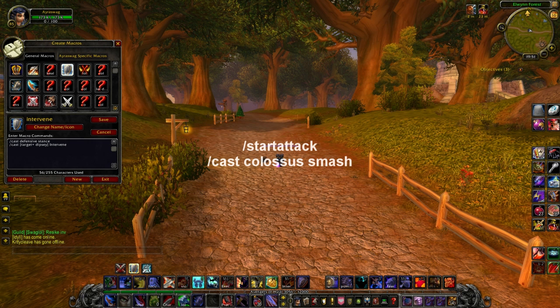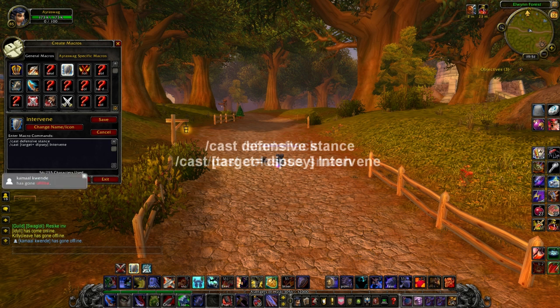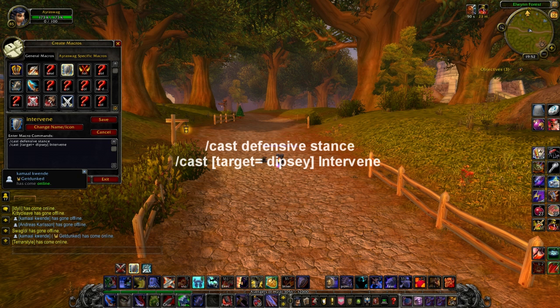The other macro I've got is my intervene one — very important for taking traps off your healer. It's cast Defensive Stance, but of course if I'm playing Prot I don't use the D-stance part. Slash cast, target bracket equals Dipsy, Intervene. You'll see the picture anyway.